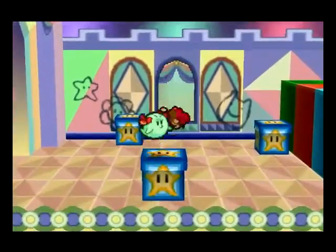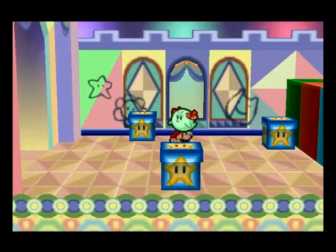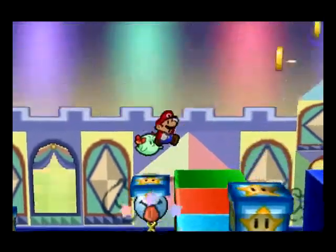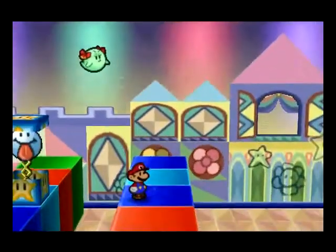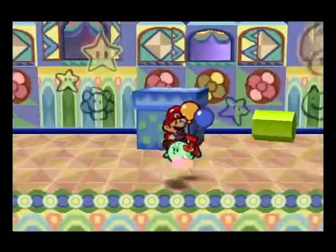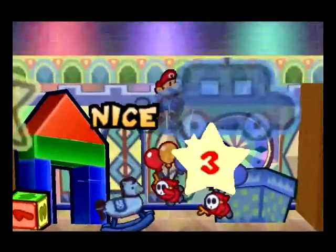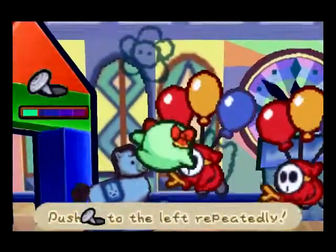So as you may remember per previous promises — alliteration, per previous promises! — I previously said, in episodes of the past, that I'm going to try not to show redundant fights. So even though I'm being redundant right now, I'm being less redundant by not showing this fight. Do you like the way my new damage looks with my stuff all figured out?